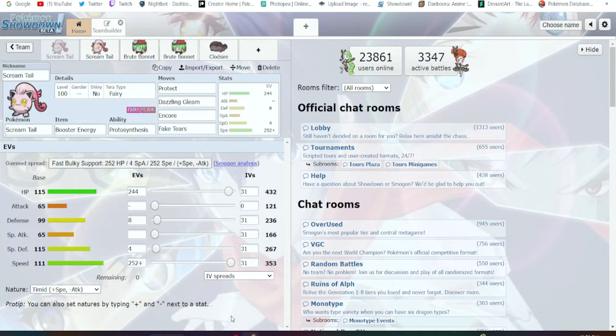The set I have is Booster Energy so it can boost up its speed, Protect, Dazzling Gleam, Encore, and Fake Tears. Why Fake Tears? Because this set is here to be paired up with your hard-hitting special attackers like Chi-Yu, Flutter Mane — which is going to be used in Series 2 — Ferraferig, Hatterene, Sylveon, Hydreigon. It's mainly there to use Fake Tears, Dazzling Gleam for chip damage, Protect, and Encore certain opponents — doing the whole shebang.